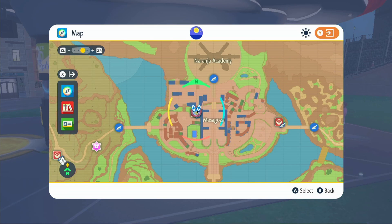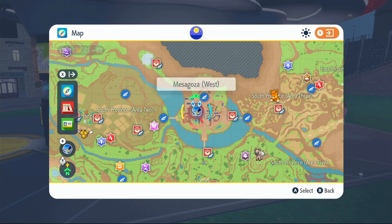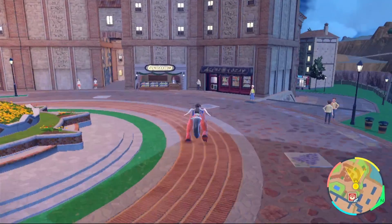To get your Herbomistica, just do five and six star raids. To get your actual sandwich ingredients, you can come over to Mesagoza West and head over in this direction to the shops.